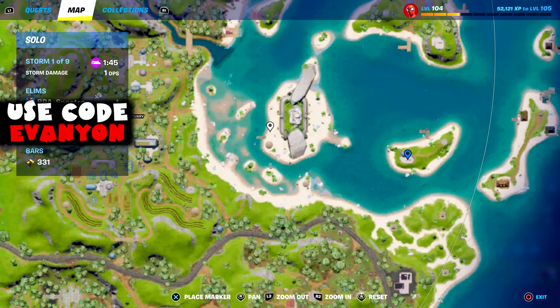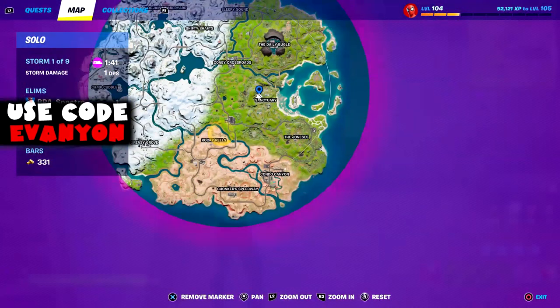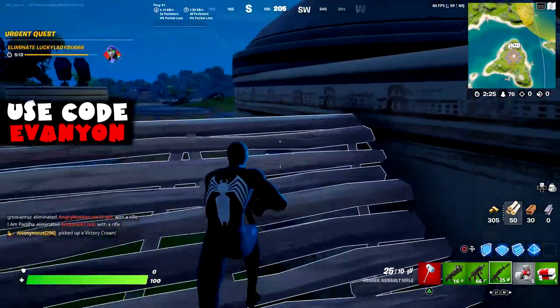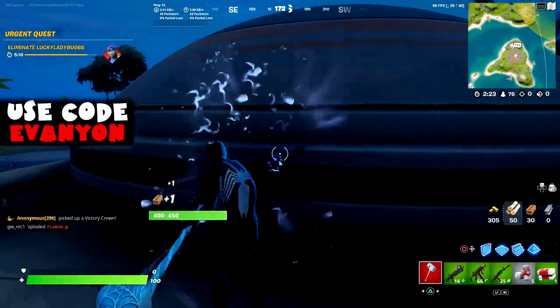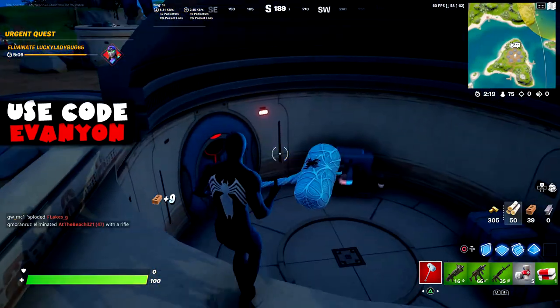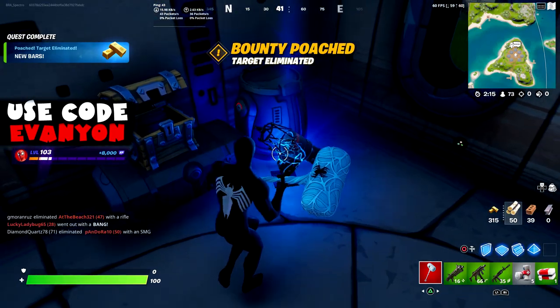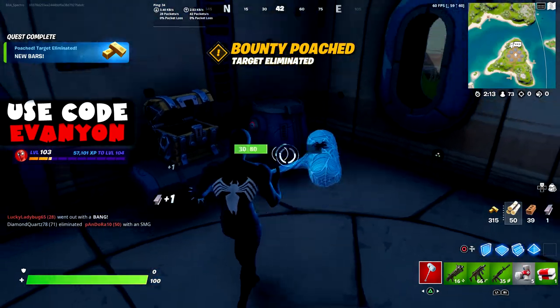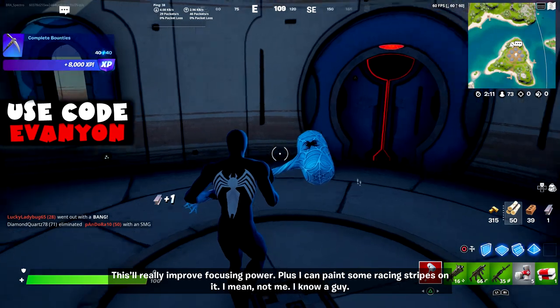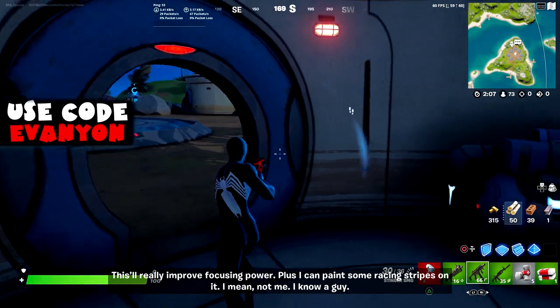There's a telescope part on each of the Seven Outposts. You need three of them. I'm going to do this around the Sanctuary area — there's one here on the Seven Outposts. This will really improve focusing power.